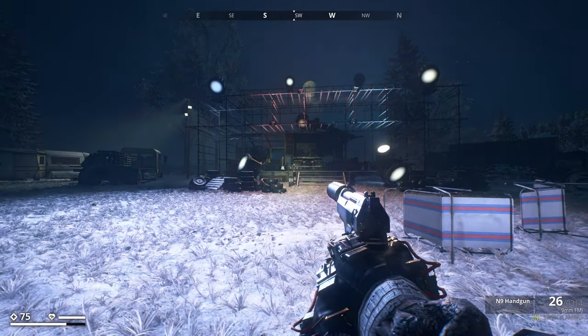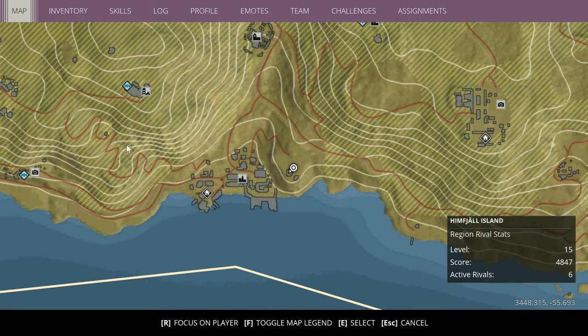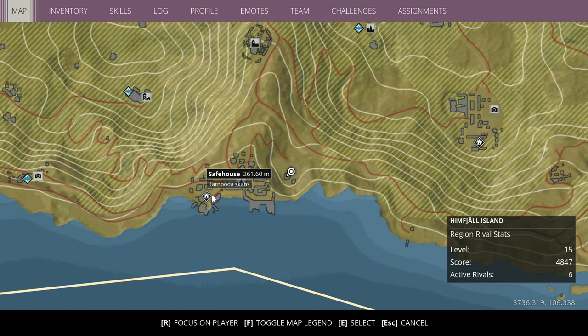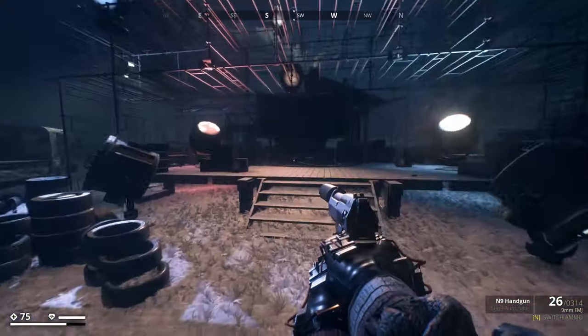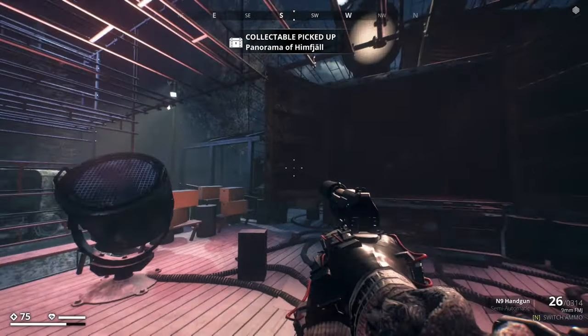Alrighty guys, picture number 14 is located at this little rock show kind of area. It is over at the Tarnboga Scans settlement, just the right-hand side. You can spawn at the safe house at Tarnboga Scans. You can't miss this place — there are flashing lights. Go up on the stage and on the left-hand side of this truck, it's just located there.